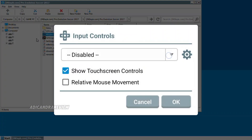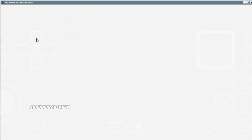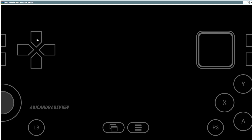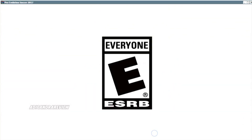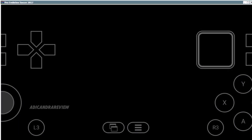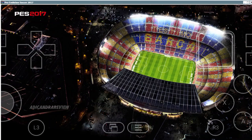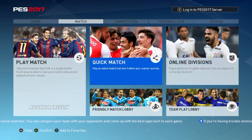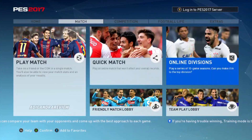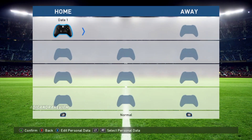Ini sedikit tips. Buat kalian yang gak pakai gamepad, waktu kalian buka game PES 2017-nya, kalian langsung buru-buru keluarin virtual gamepad-nya — jangan sampai telat. Jadi kalian masuk ke game-nya, plus langsung keluarin virtual gamepad-nya biar kebaca. Ini buat kalian yang gak pakai gamepad. Kalau kalian yang pakai gamepad, gak usah sih. Tapi ini tips yang sangat penting. Langsung aja kita main play match biasa — exhibition match. Sebenarnya bisa sih main cup atau main league, tapi aku main exhibition aja buat ngetes.